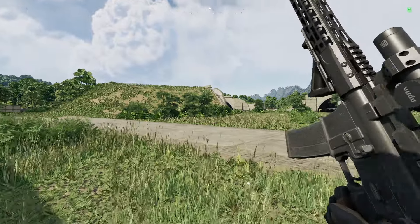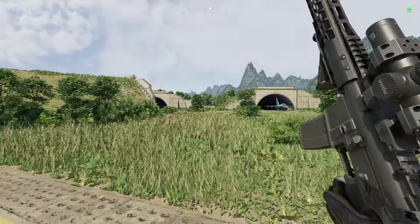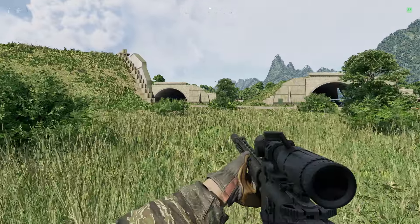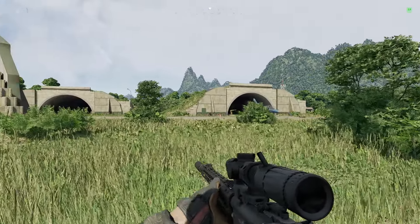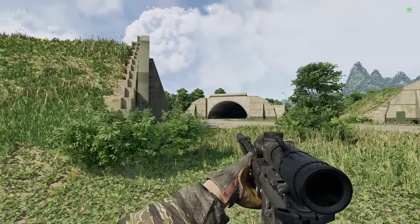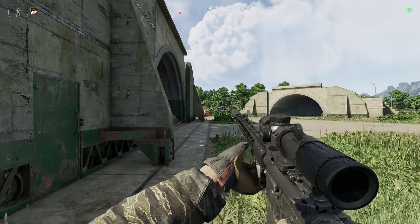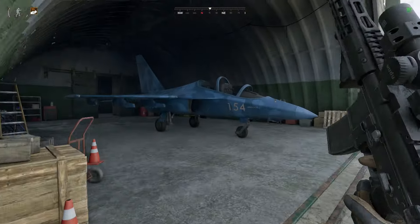Watch out for AI in this area — they are everywhere. Mark these jets and your task will be done. This is your second jet here, and your third jet will be right here inside the hangar.